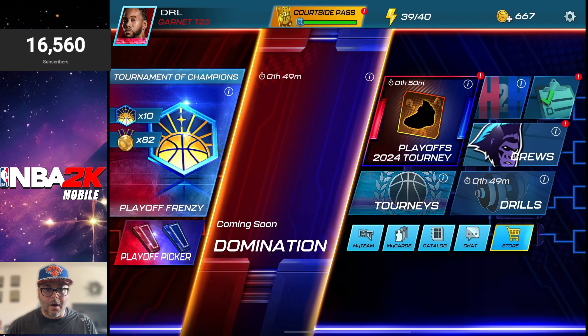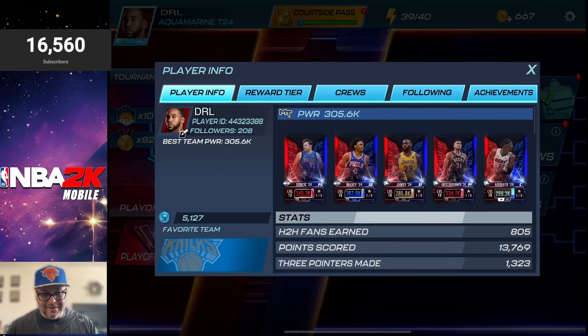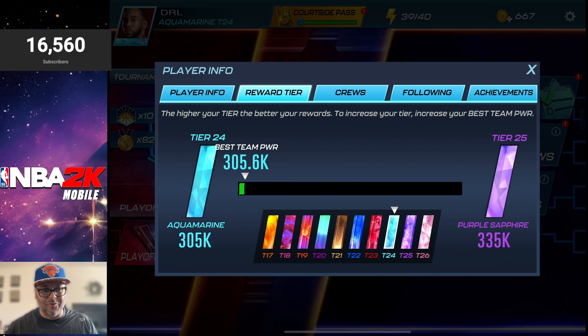For some reason my avatar didn't update yet, so let's reset the game. There we go — we are officially in Aquamarine! I'm excited, especially with the new theme coming out, because now those reward cards will have even higher power — every time a new tier comes out, all card powers go up incrementally. These are going to be probably the highest Aquamarine cards in the game, and we have a chance to get one. If not, we'll get Cobalt and Garnett cards to hopefully get us close to Purple Sapphire. As always, I appreciate all the support — catch everyone in the next one, stay ballin!